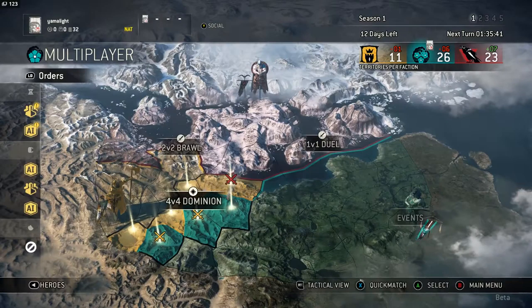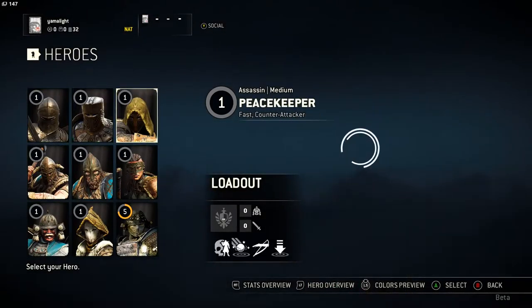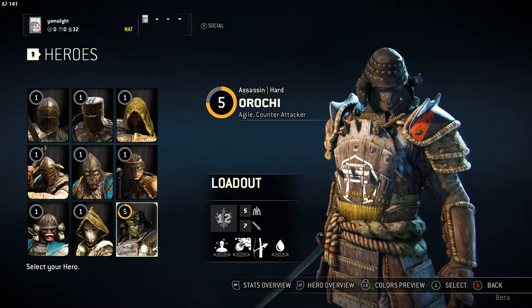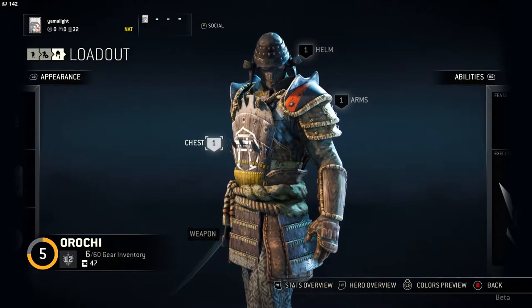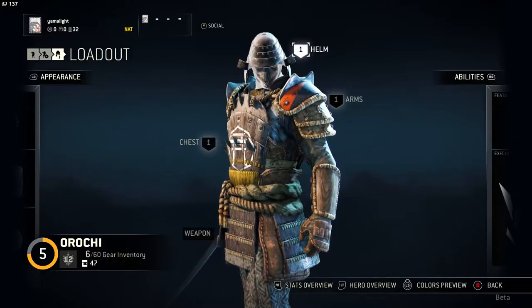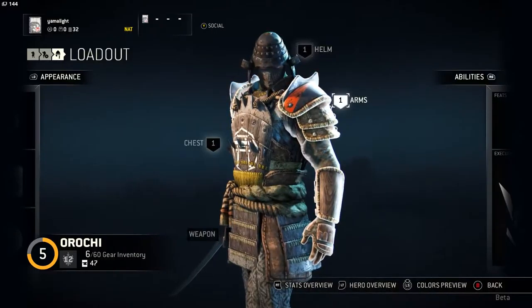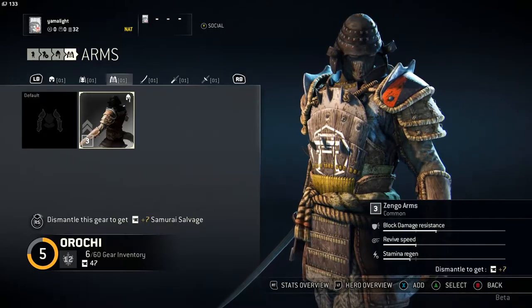But that's not the biggest problem I have with the game. Keep in mind, this game is a $60 full release. But this game actually has microtransactions. All of the characters you see here have customization — when you go into the character profile, you can customize them. There are separate parts for your weapon and for your armor, and all of those actually look different.